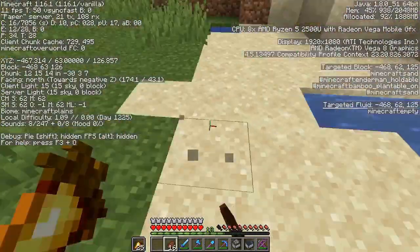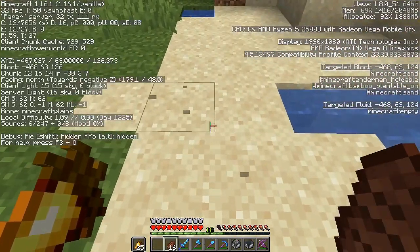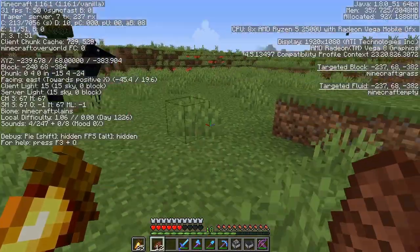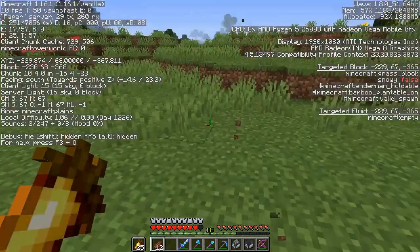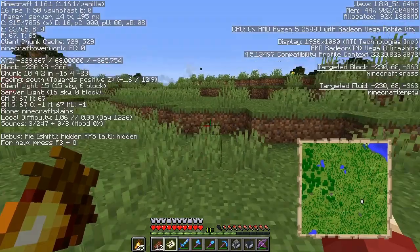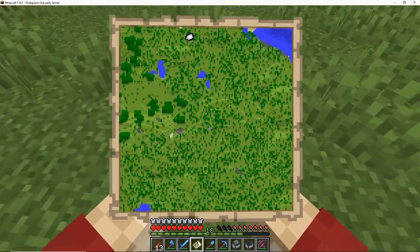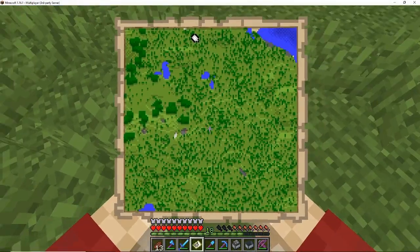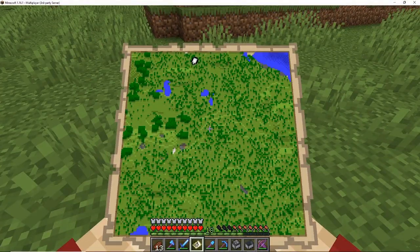All that's left now is to travel there in survival and unfortunately I don't have any chorus fruit on me so we're just gonna have to make do with this steak. Alright, so we're here and I think I'm just gonna start by marking out — I have a map with me — so I'm just gonna mark out the perimeters of this map, and then we can see what we're gonna do on the inside. So I've finished a nice border out of oak planks and now I've got a nice oak frame for this map. The next logical thing to do would be a deforesting time-lapse because trees are not gonna help me out at this point.